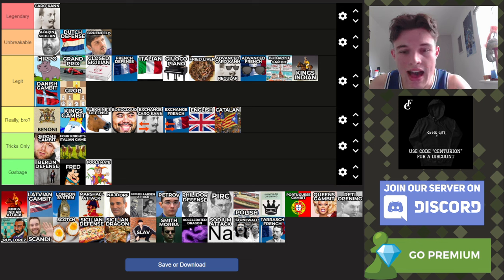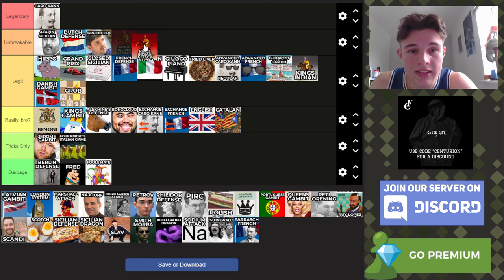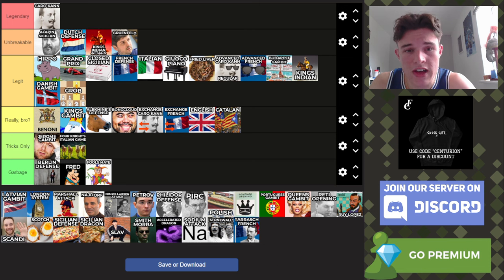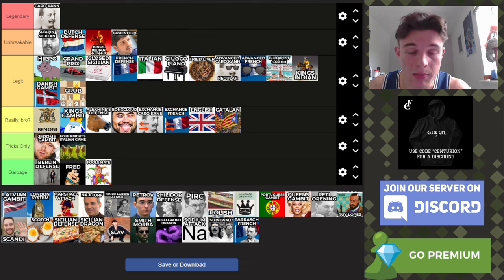Next up, King's Indian Attack — basically the King's Indian but with the white pieces. It's a lot more viable with the white pieces. I'm actually going to put it above the Grunfeld in Unbreakable, because it feels somewhat like the English and the Catalan except way less nerdy. You get more exciting positions because you can go for the massive kingside attack in the King's Indian Attack, and it's not as easily countered compared to the King's Indian from the black side because white is simply a move ahead. I think it's a really legit opening and have used it myself to decent success.